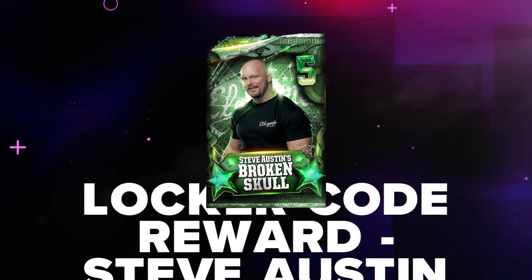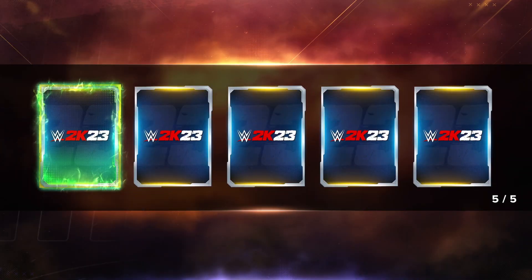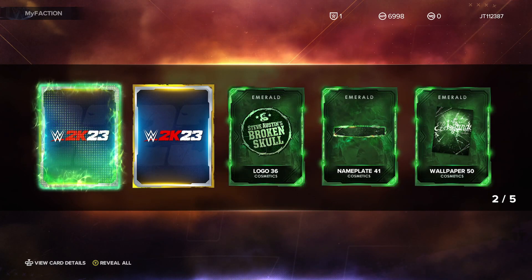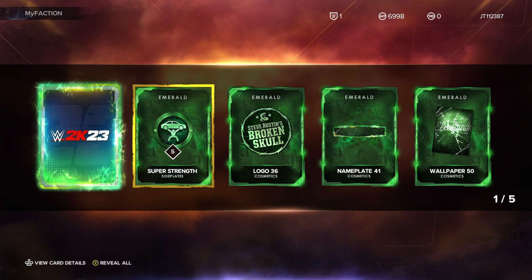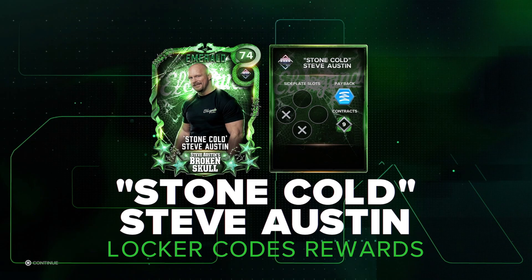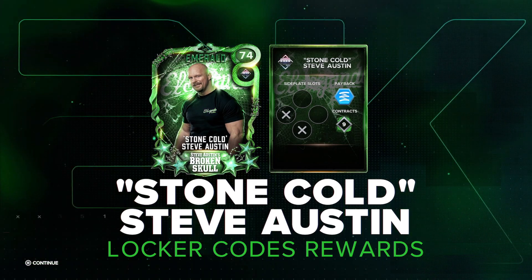You get five cards in the pack, and one of them should obviously be our man Steve Austin. So we got a wallpaper, the nameplate, the customizable one, super strength, and obviously our man Steve Austin — a beautiful card. Don't miss out on him.